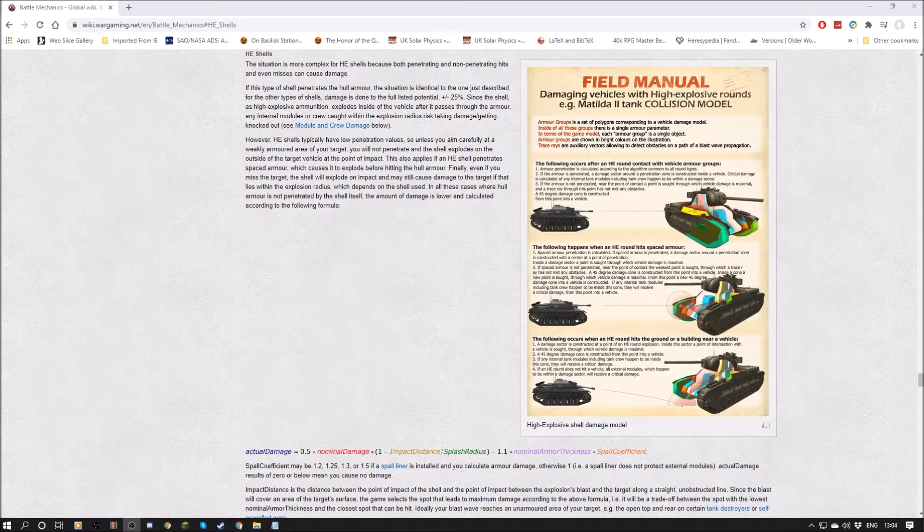We get such gems like: the Centurion Mark 1 has fantastic DPM. No, it doesn't — it has one of the worst DPM values in class and tier. The only tank with worse is the FV4202 premium. Or: always carry a little bit of high explosive because it's guaranteed to do damage when you need to decap. Is it guaranteed? Anyone who's played this game knows that's not true — fire a HE round from a small calibre gun at something with notable armour and you ain't gonna do diddly.